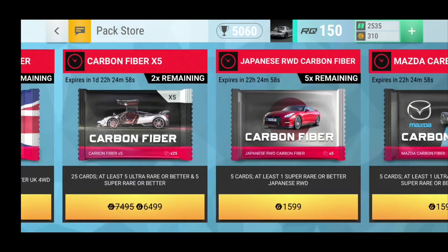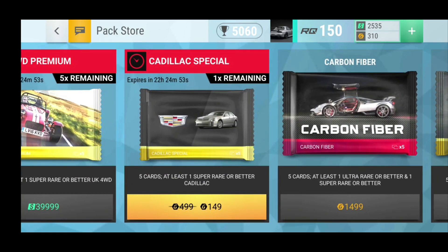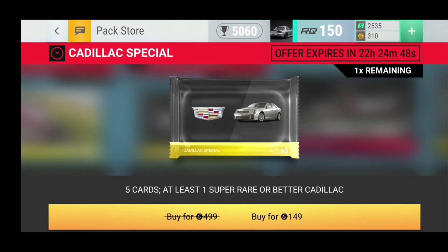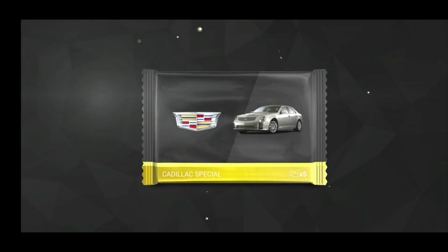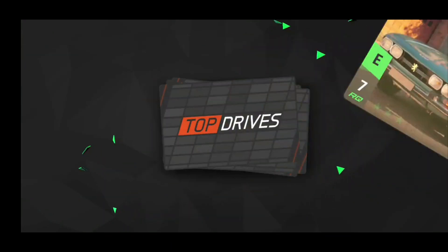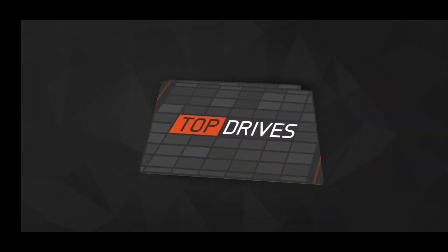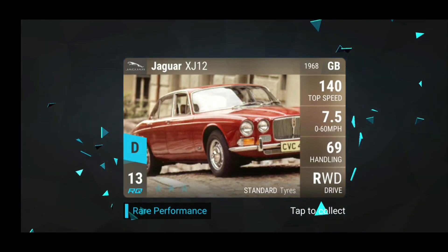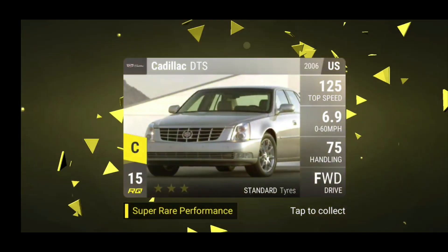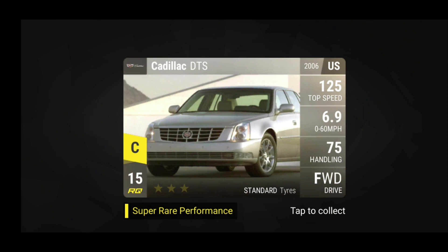Alright guys, so currently there is this really, really cheap Cadillac special pack — you get one Cadillac special pack for 149 gold. It's really cheap, so let's see what we can pull from it. Peugeot 504, the Grand Prix, the CX-5, the Jaguar XC-A12, and our Cadillac the DTS. So no surprises there, but it was only 149 gold, so I think that's worth it for one super rare.